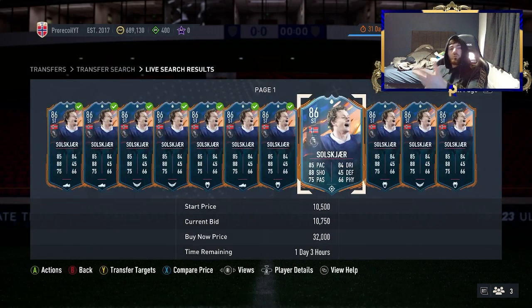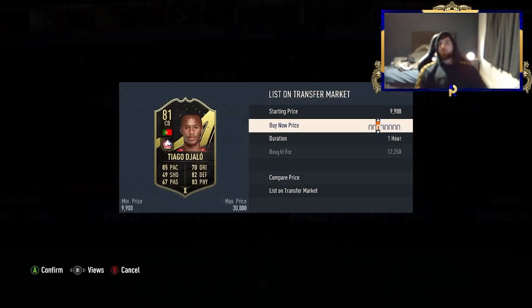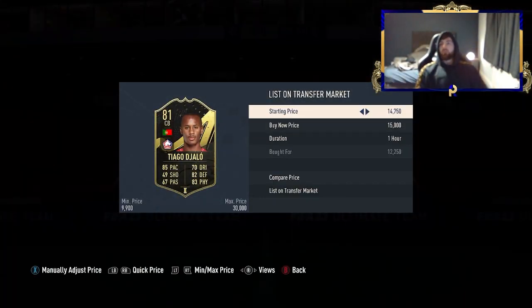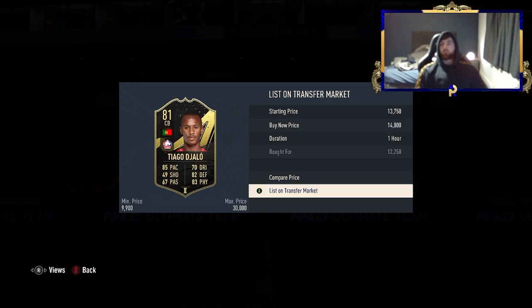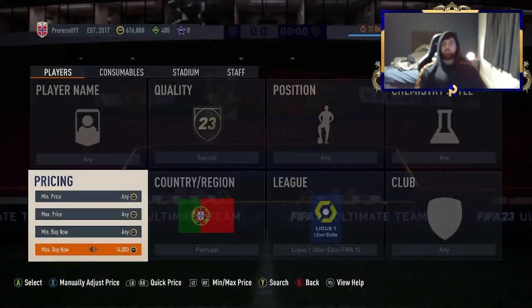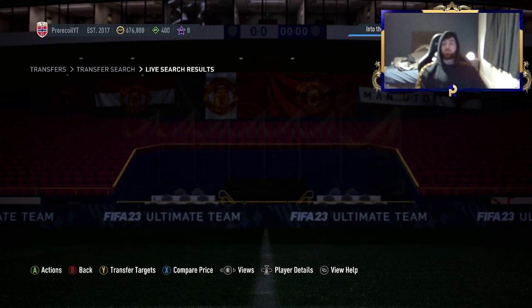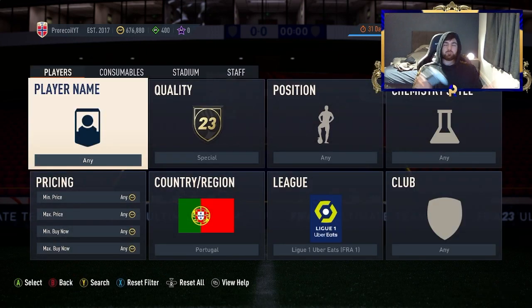Leaving your coins tied up in bids overnight can be detrimental if you're trying to use them. Wait until you're on maybe 150k or 200k before bidding on five or six of these so you still have plenty of coins left over. I have a lot of coins to start so I can bid on more. While working out pricing on this filter we found a very good snipe — this guy is going for about 14k, that's about 500 coin profit.